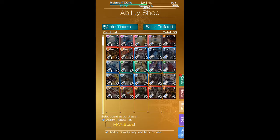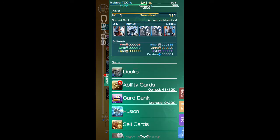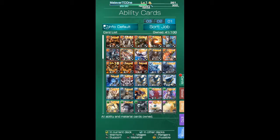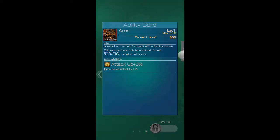Now let's head over to my tickets, and I'll show you the stats of each one of these to see if it's worth it to you. Starting with Ares — he's got four fire orbs, Flamesword. This starts off at level one, goes up to max level six, attack plus three percent.